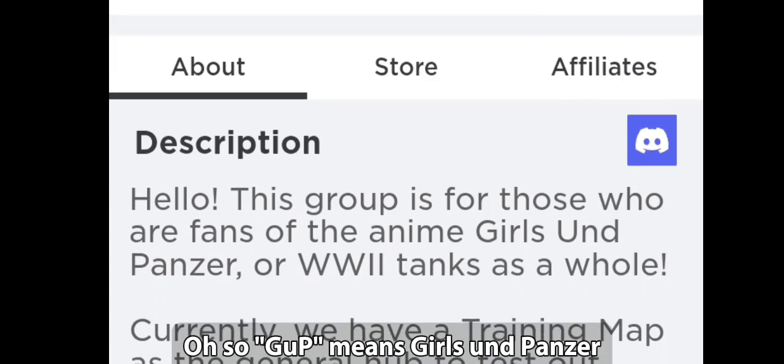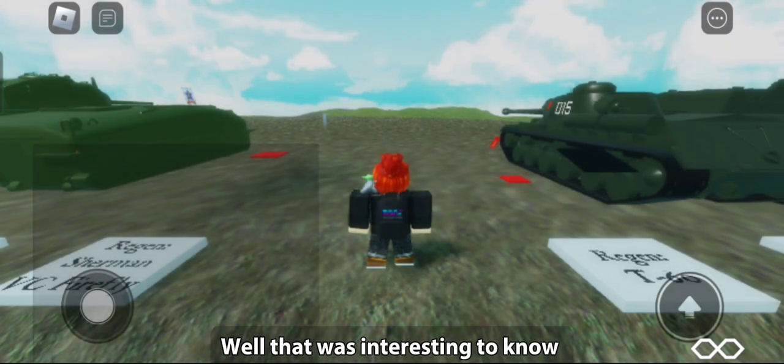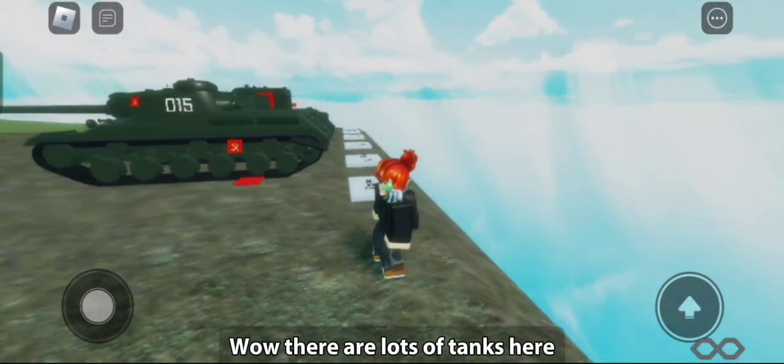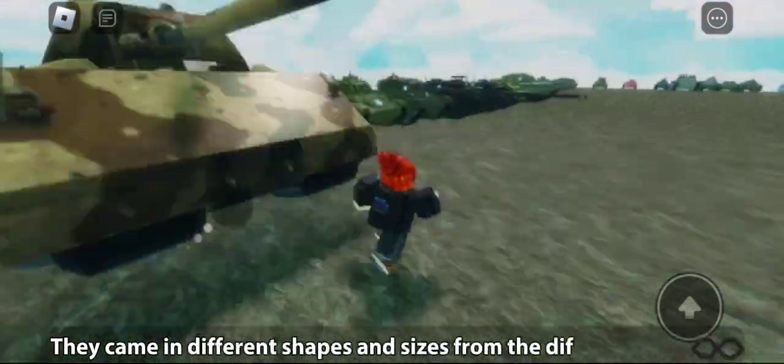GuP means Girls und Panzer, which is an anime film that is a competition between girl high schools practicing tank warfare as a sport. That was interesting to know. Wow, there are lots of tanks here. They came in different shapes and sizes from the different schools.